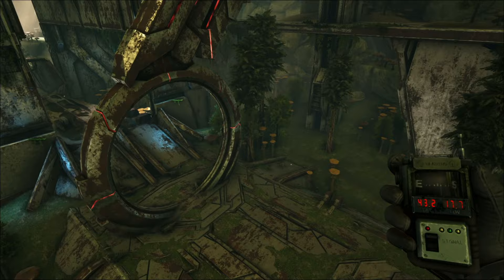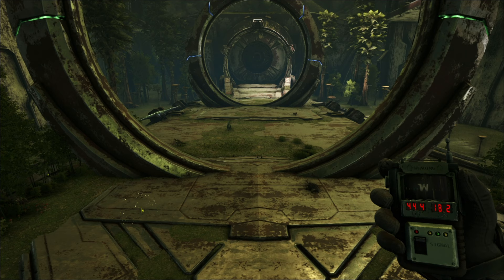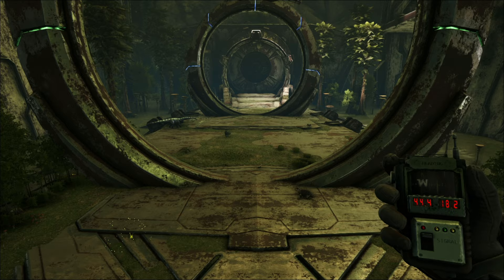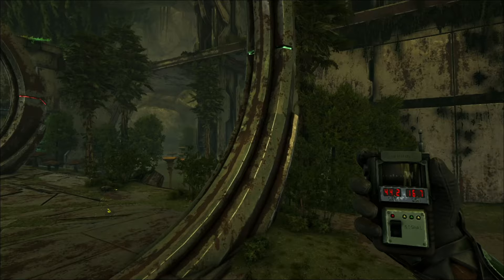You have the option to kind of incorporate some of these tech ruins in with your build if you choose. Not a whole lot of high-end resources in this area, but that's kind of a plague of Aberration in general until you get down to lower areas or on the surface. This is definitely one of the spots especially earlier on, or even later on when you get access to things like rock drakes and basilisks to help you bring resources back and forth.